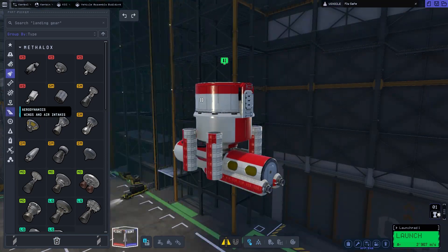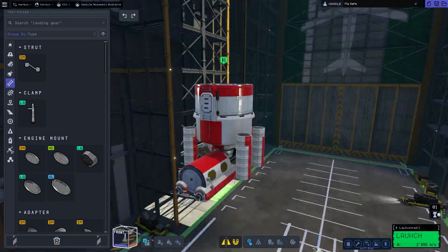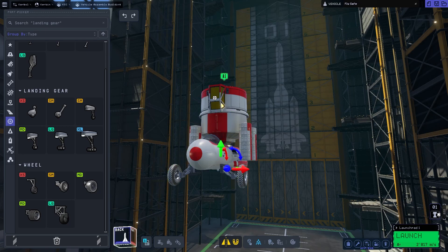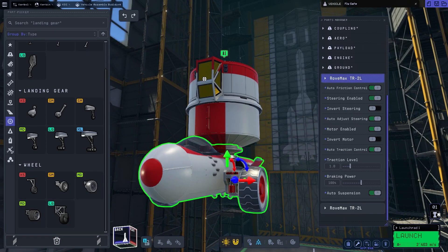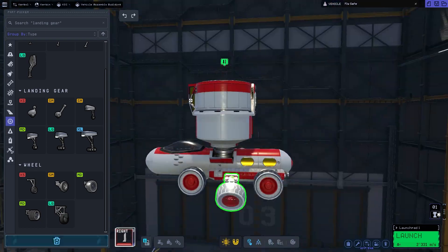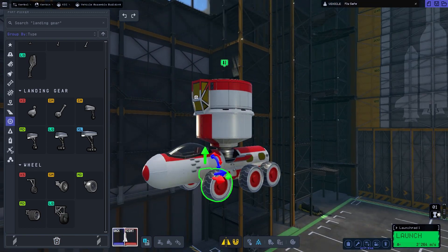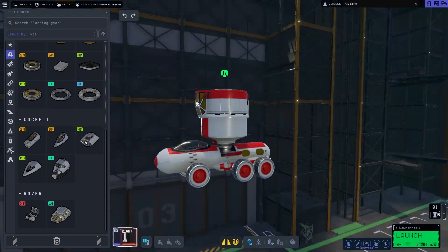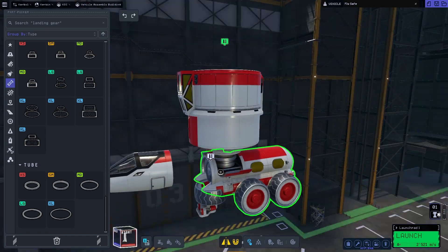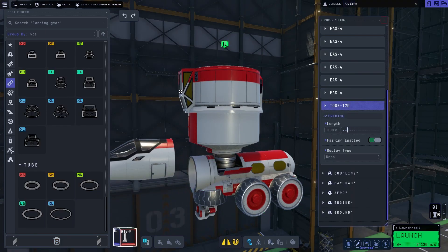I also experimented with the design of the rover, and we attached rockets to it — because why not? This has multiple benefits: first, I don't need a separate electrical power source because the engines constantly charge up the batteries. Second, it's cool. Third, it's a lot faster than just using electrical power. So why shouldn't I add rocket engines? There is no reason.